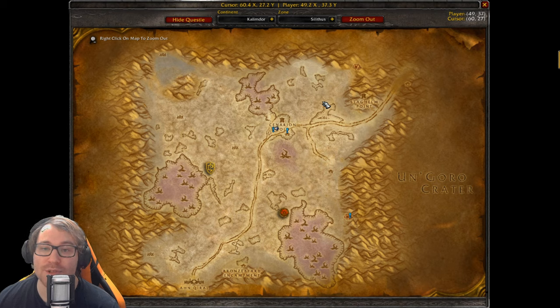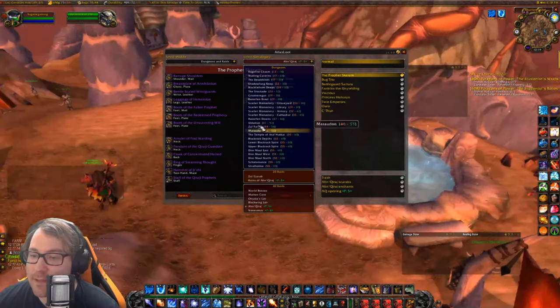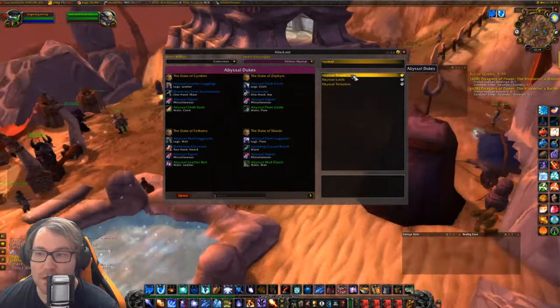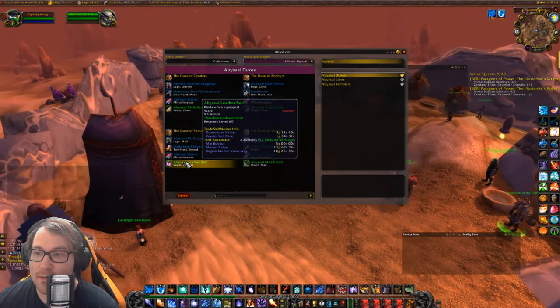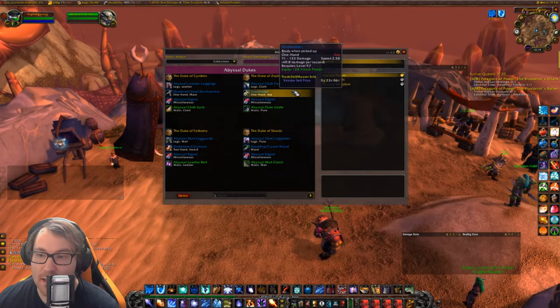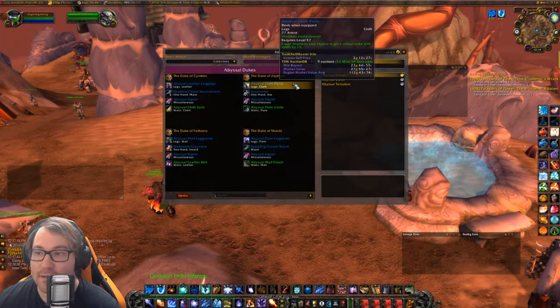Once you hit revered you can get the Lordship Ring, which allows you to summon the highest-tier enemies — the Royals, which are 20-man raid bosses. They're pretty fun to kill and drop some epic gear that might be an upgrade for you. Let's take a quick look in Atlas Loot — go to Collections, then Silithus Abyssals. Here are the Dukes, which are the second tier.